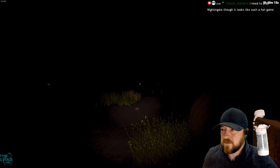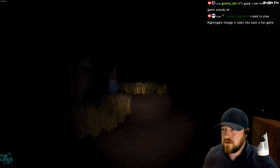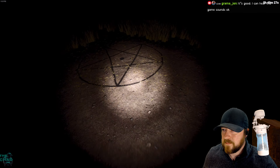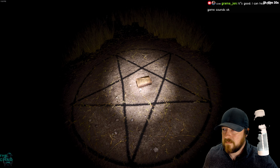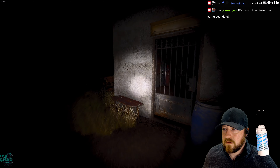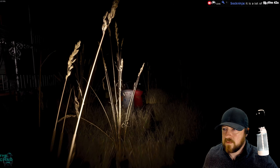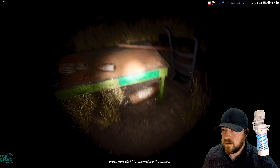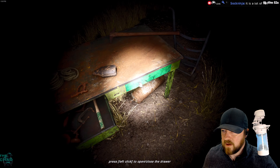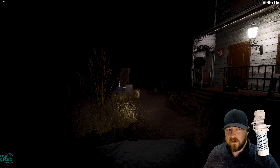I'm gonna just get through the part that I know. I need to put the book up on the pentagram. Find a screwdriver to force it open. Let's look for that screwdriver — could it be here, or here? We got it!